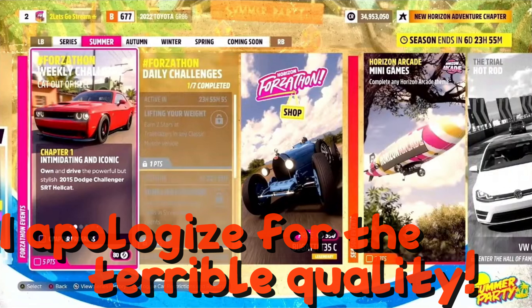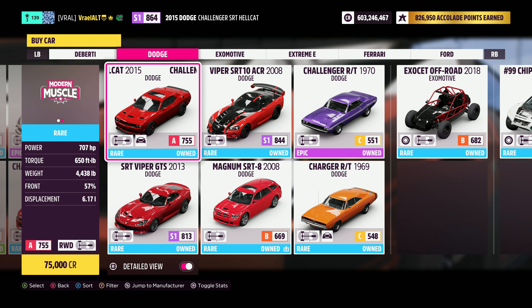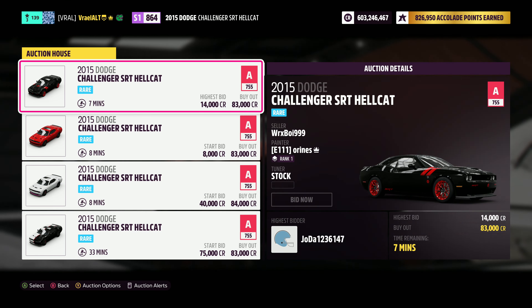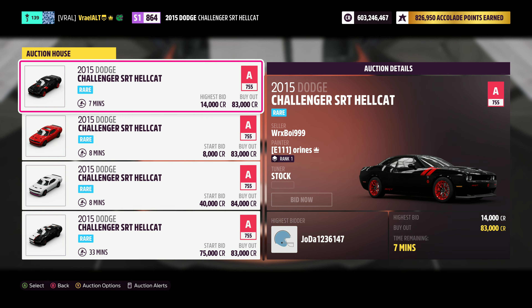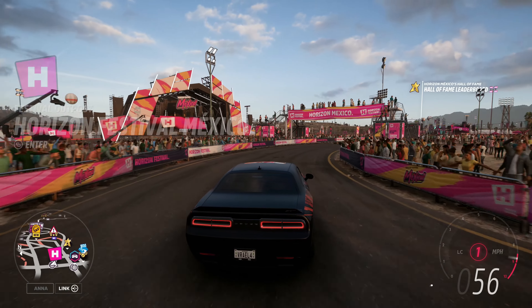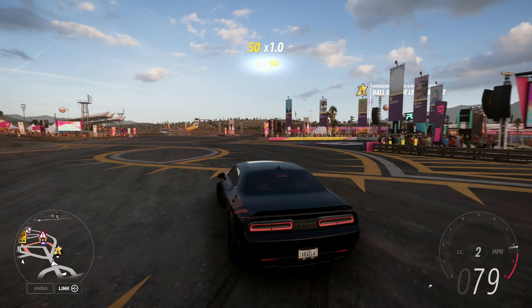Chapter 1 is intimidating and iconic — own and drive the powerful but stylish 2015 Dodge Challenger SRT Hellcat. All you're going to want to do is own this car. It's available in the auto show for 75,000 credits, which is your best bet because it's going in the auction house for 83,000 credits or more. You could bid and maybe find one cheaper, but that's honestly going to take too long. Once you own it, all you got to do is drive it.